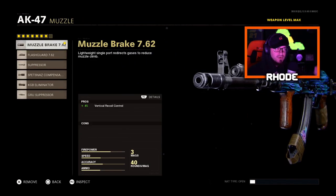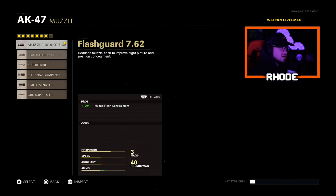We're running the muzzle brake 7.62, and if you guys can see right there on the screen, it has no cons to this. This is one trick that nobody's doing — no cons to this.